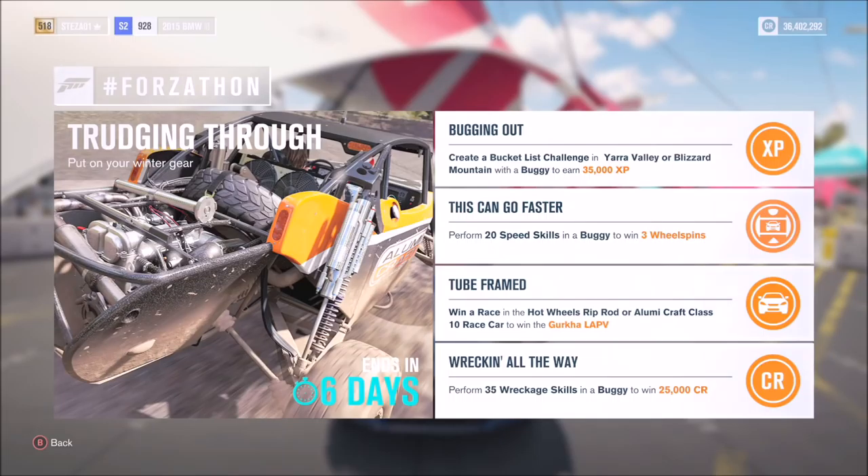The third one called Tube Framed wants you to win a race in the Hot Wheels Rip Rod or a Lumai Craft Class 10 race car to win the Gurkha LAPV. And the fourth one called Wrecking All The Way wants you to perform 35 wreckage skills in a buggy to earn 25,000 credits.